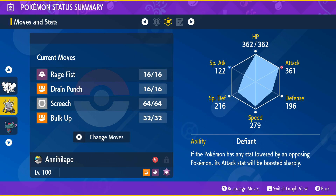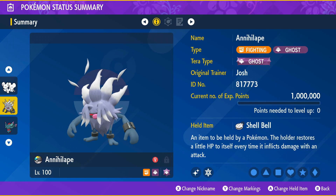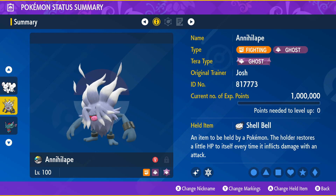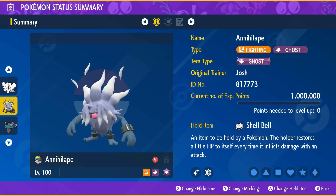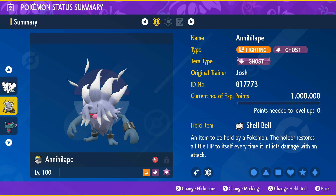We have a standard moveset: Rage Fist, Drain Punch, Screech, and Bulk Up. We have Defiant, and you'd most likely want to go with a Tera Fighting type so you can do super effective damage with Drain Punch. Annihilape most likely will be the best Pokémon to use, just because it's always the best Pokémon for literally every single raid in this game's history.